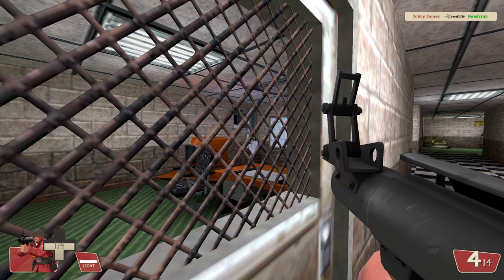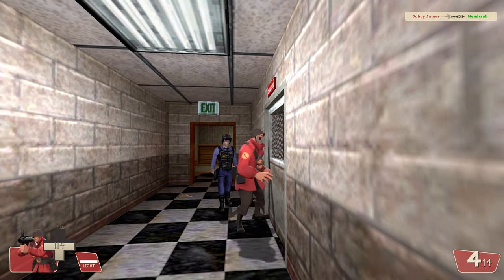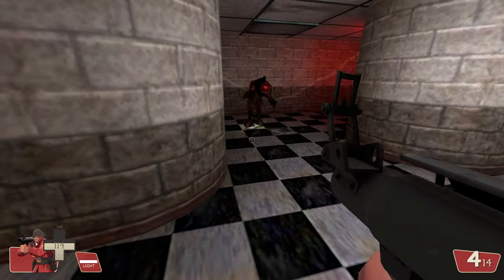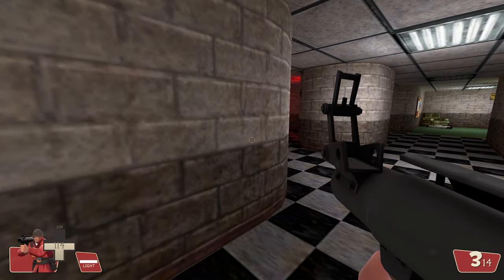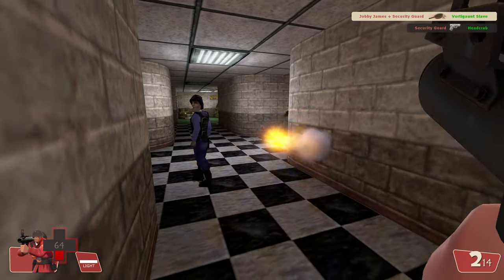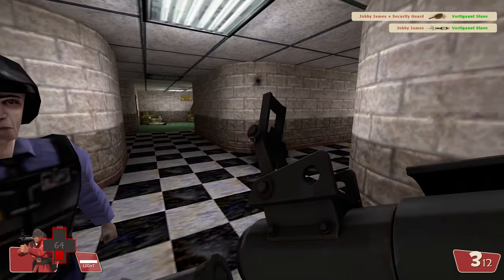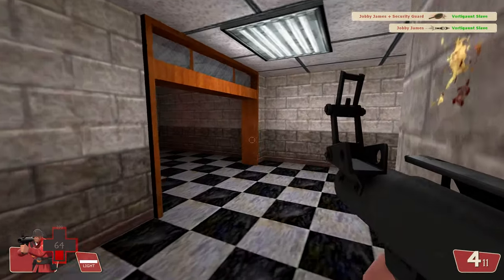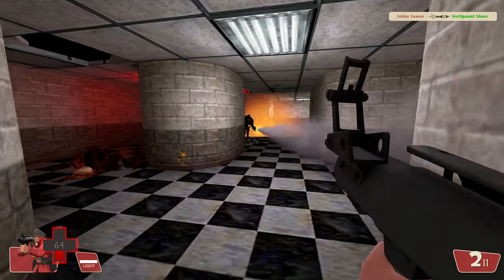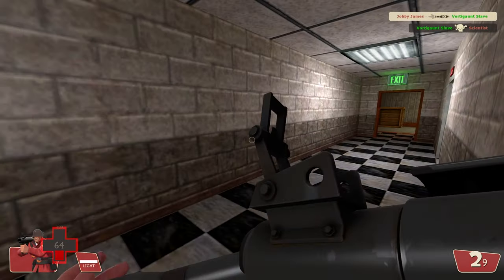Look at those two — what are they up to? Anyway, enough messing around because there are vortigaunts right here. We'll whack them with the frying pan. They also deal quite a lot of damage, and a crit from them can be quite devastating, so watch out.